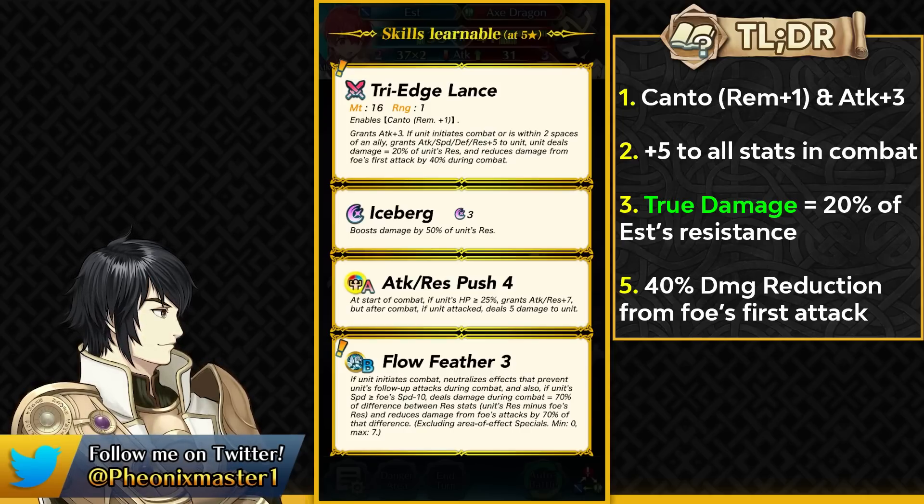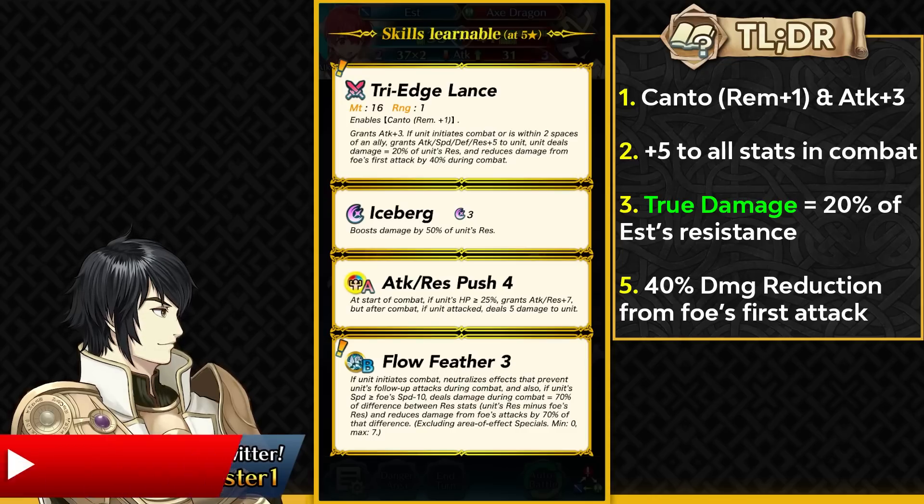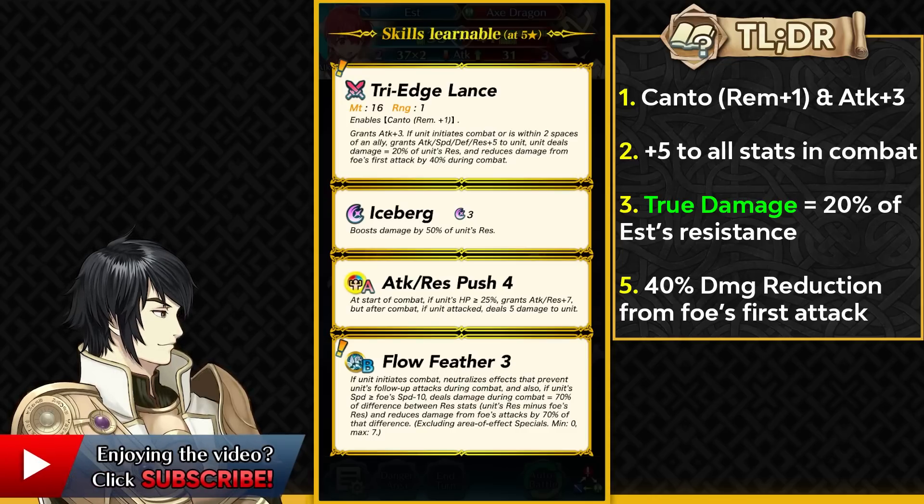She has a new skill in Flow Feather 3, which is basically the resistance counterpart to Flow Flight that Spring Maria had. It's only active in the player phase and gives you partial follow-up, meaning you can bypass the foe's follow-up negation skills and easily double any opponent. If your speed is equal to or more than foe's speed minus 10, you can deal 70% true damage based on the difference and also get 70% flat damage reduction — which is not affected by Deadeye, Lethality, or any damage reduction piercing skills.